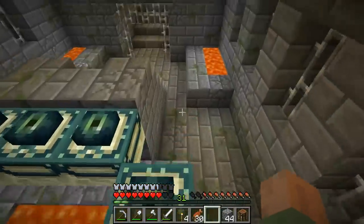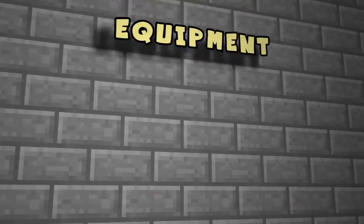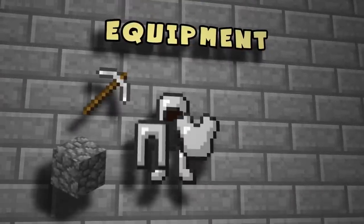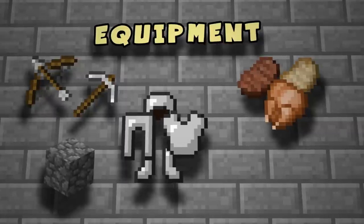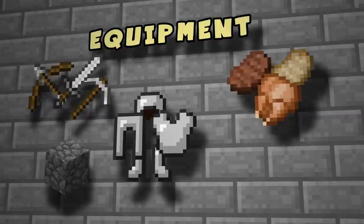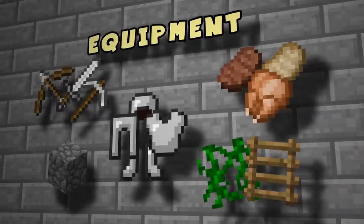Before you venture through the ender portal you should be well prepared. The things you need to take with you are a stack of cobblestone, an iron pick, a full set of iron armor, a decent supply of food like steak or chicken, a bow with full durability and at least three stacks of arrows, or a few arrows with a bow enchanted with infinity, an iron sword or better, and depending on your strategy, a few stacks of ladders or vines.